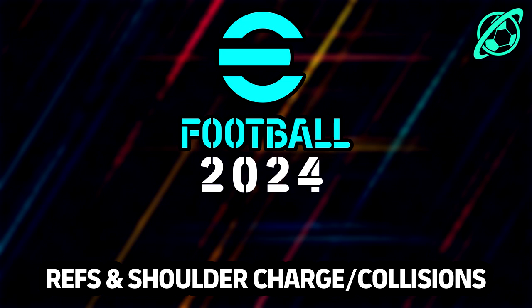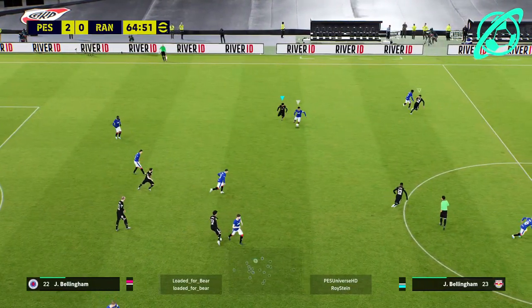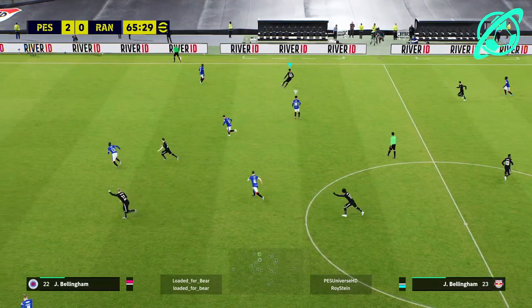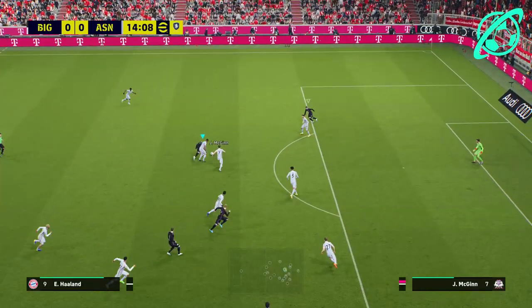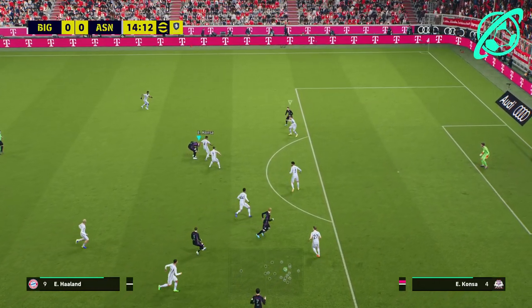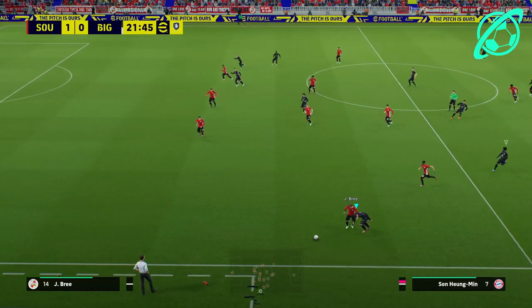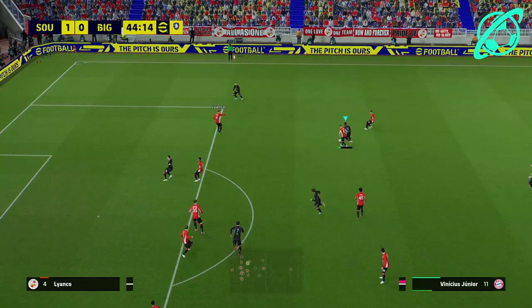Next up is a big issue: the refs in general, collisions, and the shoulder charge more specifically. Sometimes the shoulder charge kicks in when you hold matchup, and there's a bit of lag — I didn't mean to do a shoulder charge there. The AI do this the whole time. Top level players, especially division one and division two players online, use this to their advantage, and it has become more of an issue since the last patch.